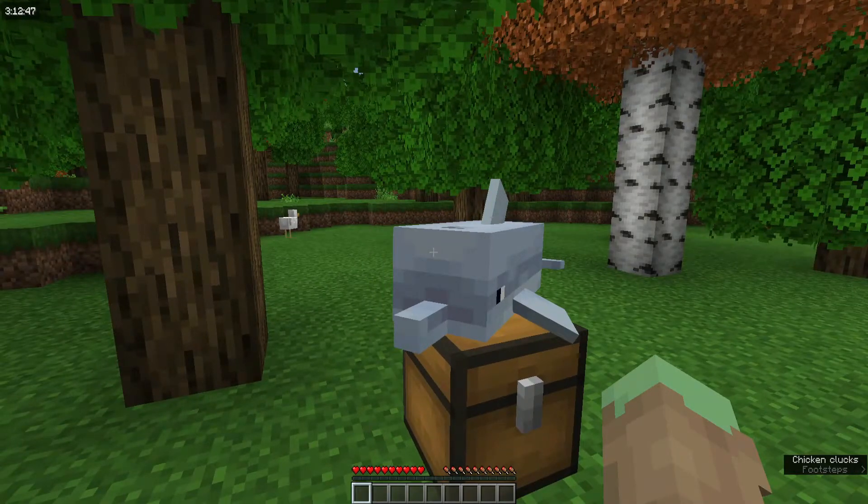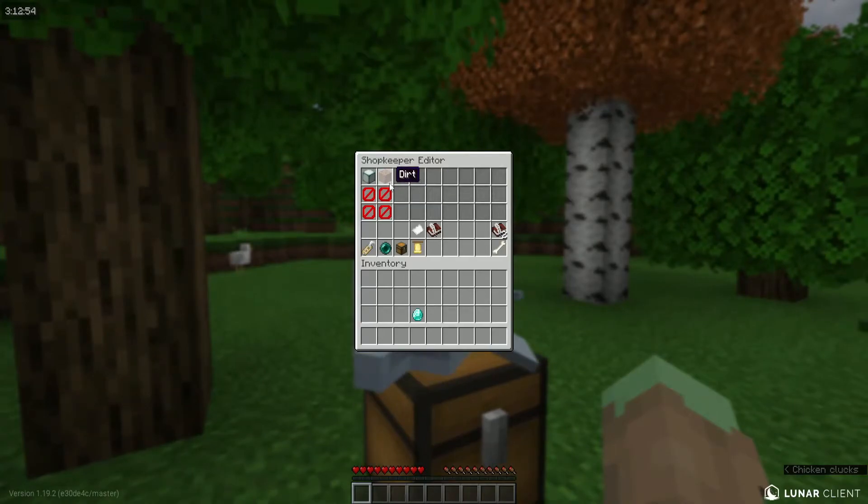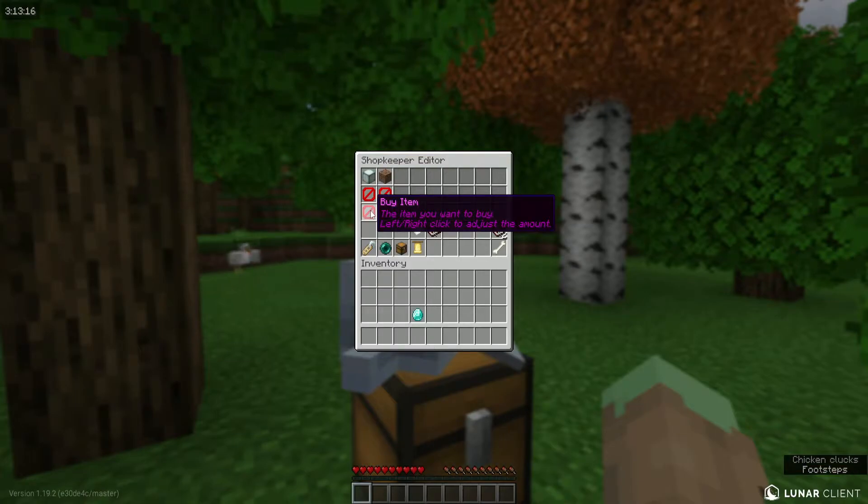I've added what we'll sell. In order to configure how much these items cost, you need to shift and right-click on your shopkeeper. You have what you're selling up top, and in order to configure the price, you left-click to add more, shift left-click to add even more, right-click to add less, or shift right-click to add even less.